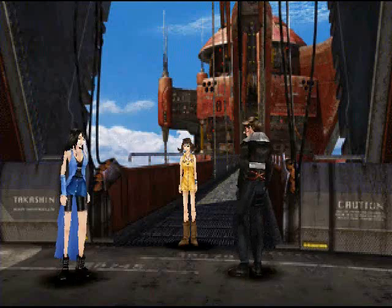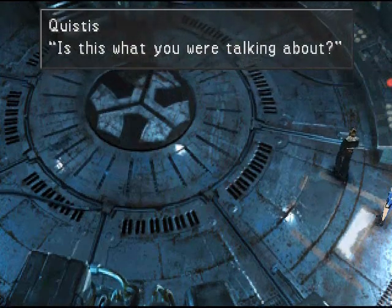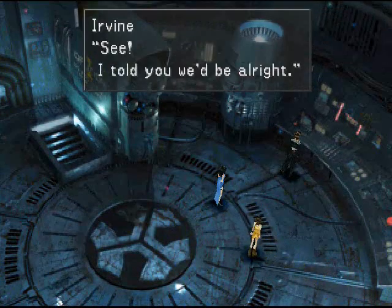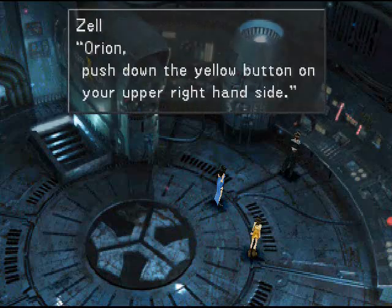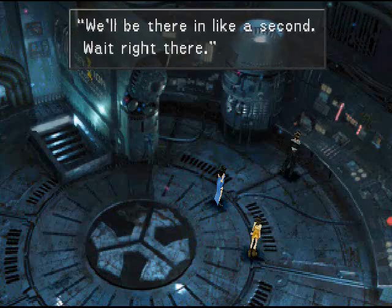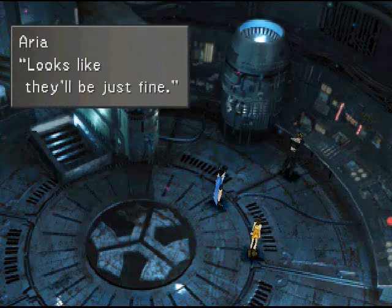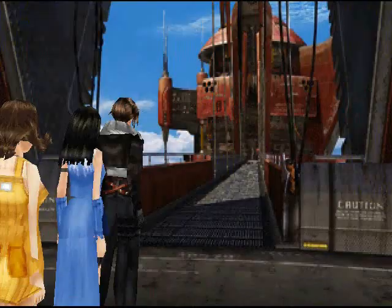Hey Ryan, can you hear me? Hey, you guys! Is this what you were talking about? What if Orion and the others have already gone ahead? I can hear you. I told you we'd be alright. Orion, go ahead and operate the arm. How? Orion, push down the yellow button on your upper right-hand side. Is this it? Alrighty. We'll be there in like a second. Wait right there. Is this supposed to move this slow? So what? What's the rush? Looks like they'll be just fine. Okay, he said wait right there, but you're supposed to come back out here and go across here.